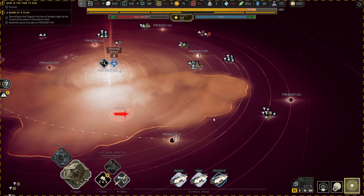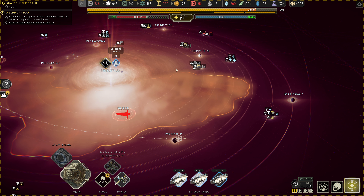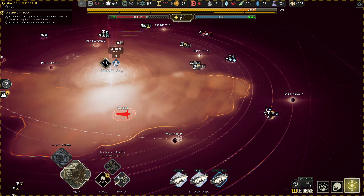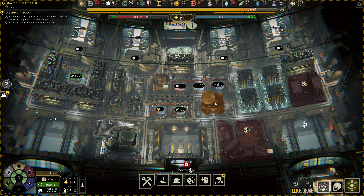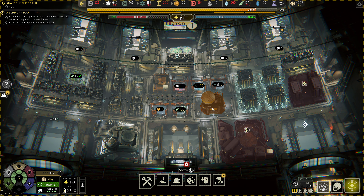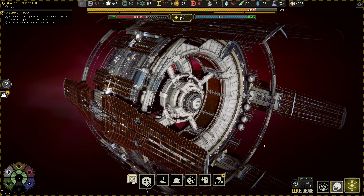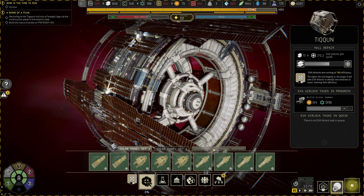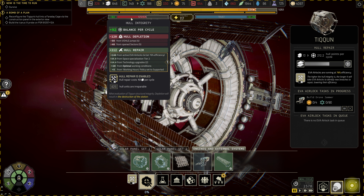I recalled all the ships, and in previous episodes you can hear me sort of in the background going 'why the hell do we need so much carbon, blah blah blah, polymers blah blah blah.' The reason you need so much of that is because if we go to the outer hole here — drone swarm — yeah, the drone jammers effectively disrupt the drone swarm so it stops you from taking a massive amount of hull damage.